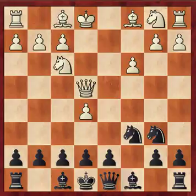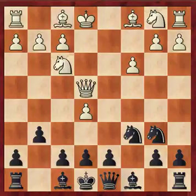I hit the Queen with tempo. He moved the Queen to the central square. I got ready to fianchetto my Bishop. He's got a space advantage with his pawn on e5 on the King's side, so I don't want to get mated too easily. h4 — he's coming to open the h-file.